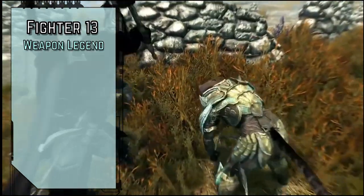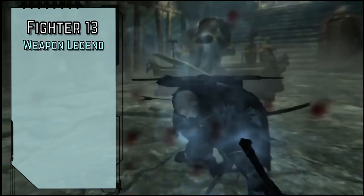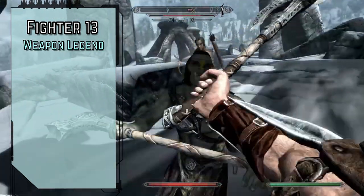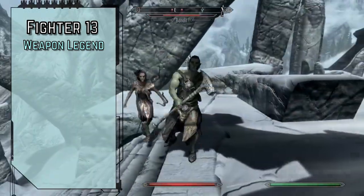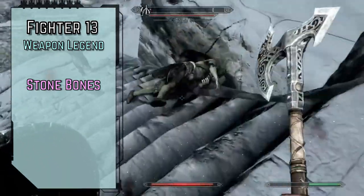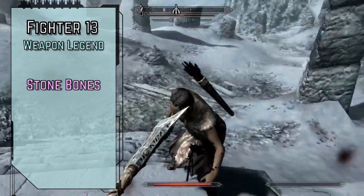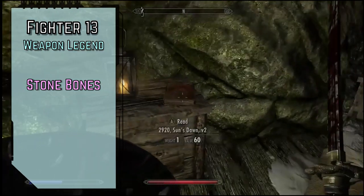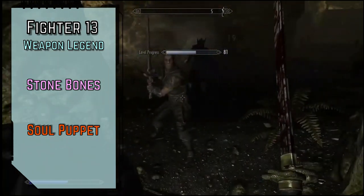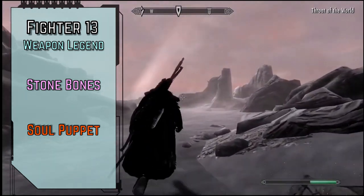Level 13 fighters gain Weapon Legend, increasing our proficiency in all simple and martial weapons to Master and all advanced weapons to Expert, and we increase our proficiency in a weapon group of our choice to Legendary with the simple and martial weapons in that group and to Master with the advanced weapons. We'll take the Stone Bones ancestry feat to reduce an incoming critical hit to only a normal hit as a reaction by passing a DC 17 flat check, because Nords are just that tough. We'll gain another minor gift from our soul seed — Soul Puppet is basically Animate Dead again, except it auto-heightens to half our level and we can still sustain the spell by spending an action on each of our turns.